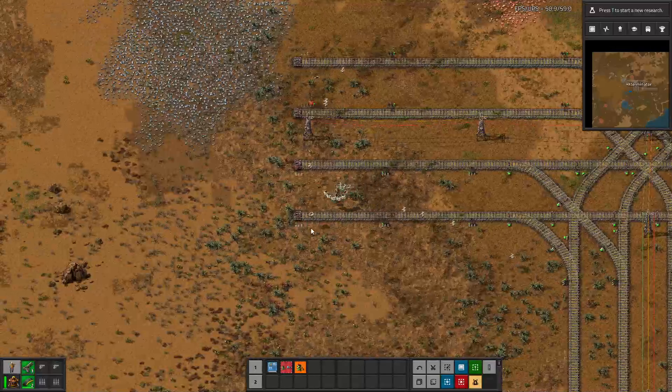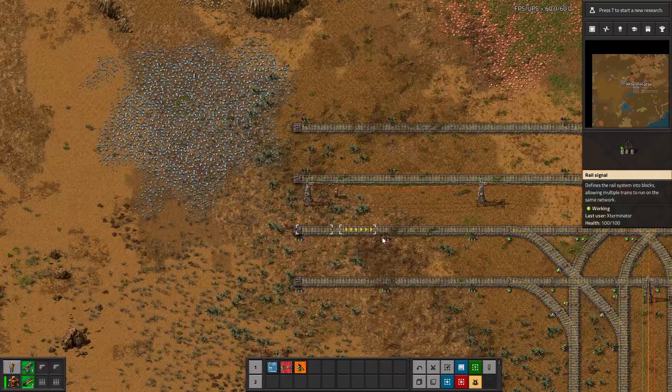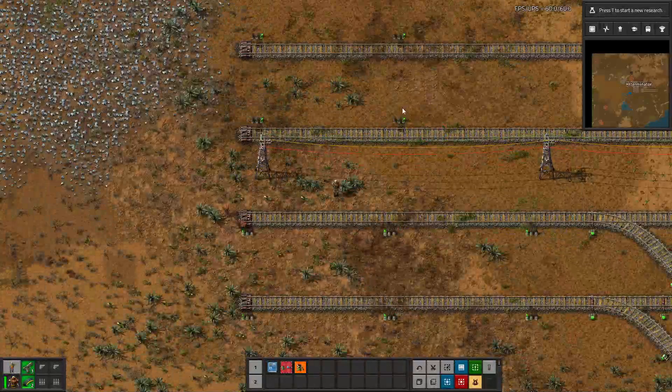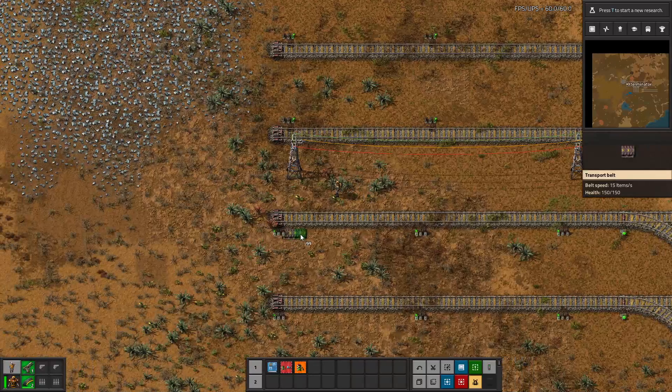Now it actually auto-marks things for deconstruction that it deems as being incorrect. The reason these signals are so close together — this is way closer than I'd want — is because of the tile distance I set. It is 13 tiles, which matches the setting I configured.